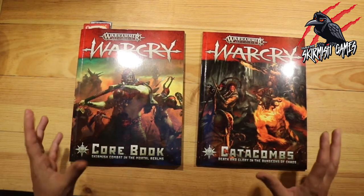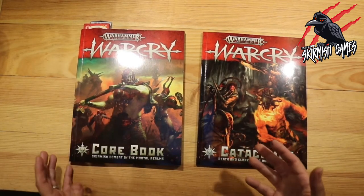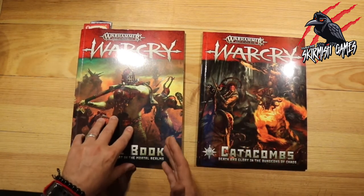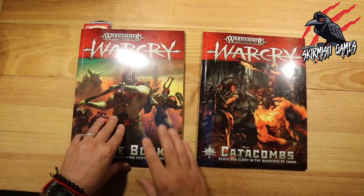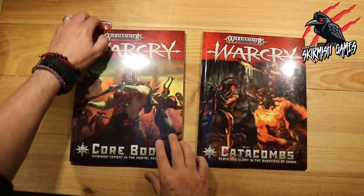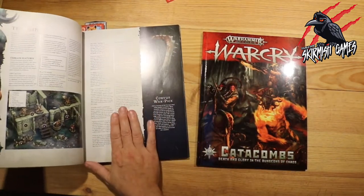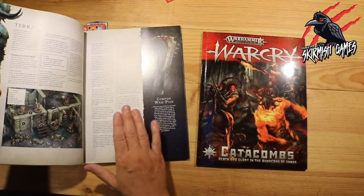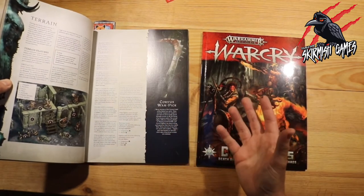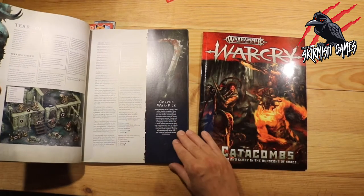The box does say it's got everything you need to play, and it does, but there are a few things to be aware of. With the core rulebook, they haven't updated it from the original core set, so there are some things included in there that you don't get in the box set. There's going to be some terrain in the core rulebook that isn't included in the box, so you'll either have to pick that up somewhere else, make your own — which is what I'm going to do — or just improvise with terrain you've already got.